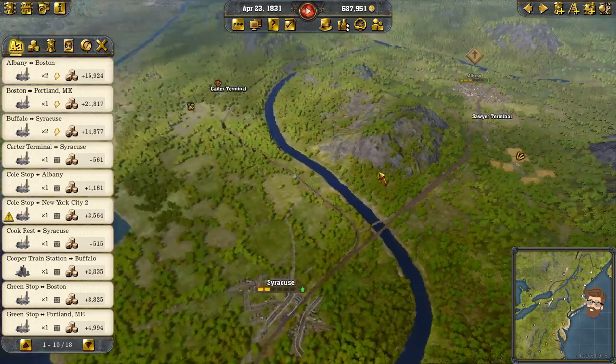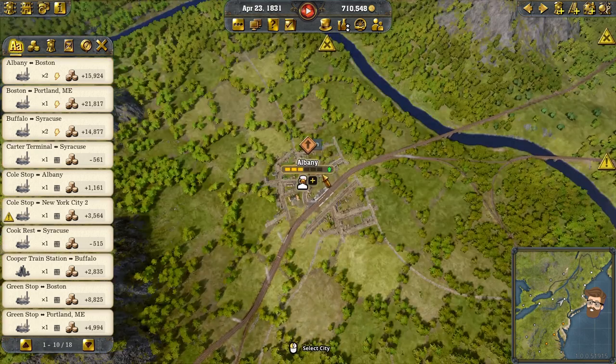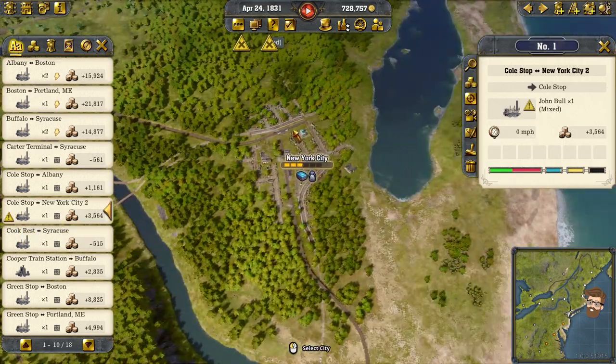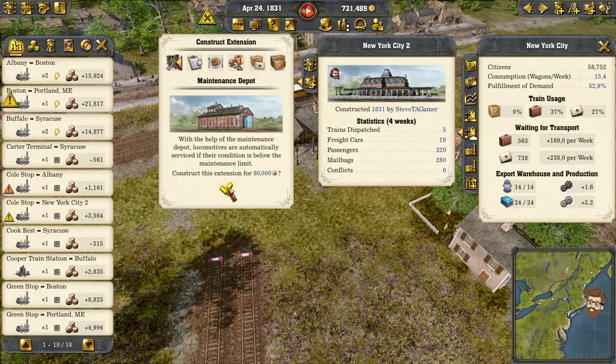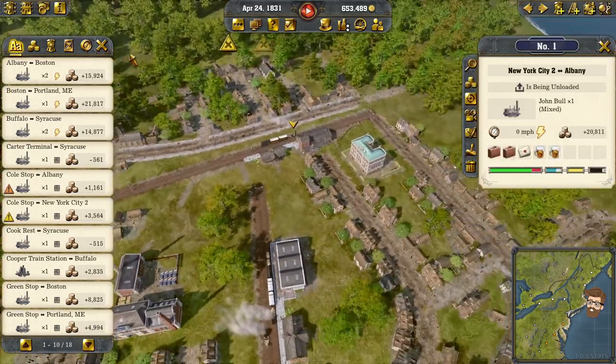I'm starting to remember these things. I do see an up arrow. I have a breakdown here — do I have a maintenance depot in New York? No, I don't. Whoops. What is this — a warehouse post office? Let's go ahead and get a maintenance facility built here, because that's going to be an issue for me as well.